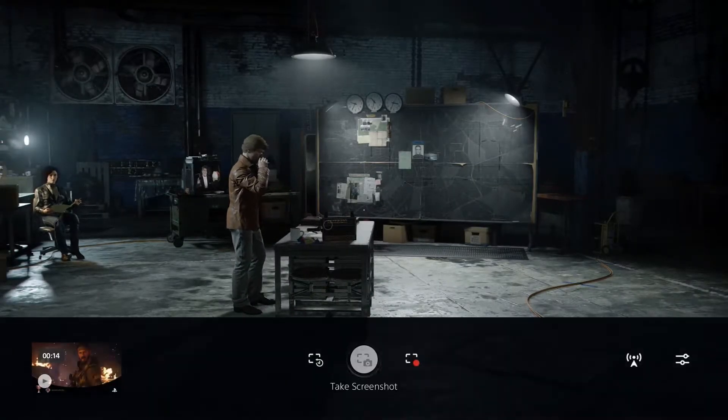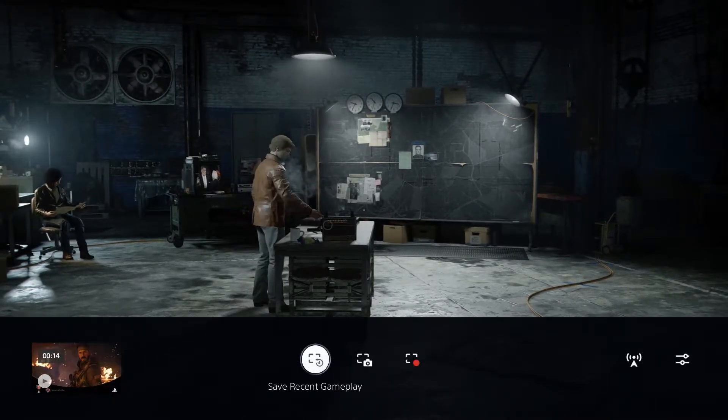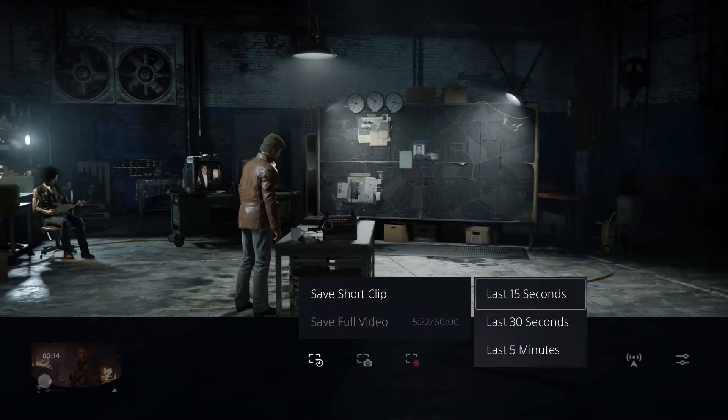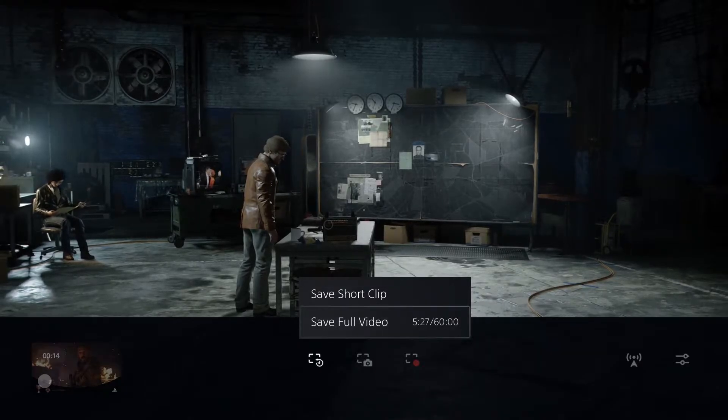You can actually choose Save Recent Gameplay here. If you click that, you can do Save Short Clip or Save Full Video. For a short clip, you can choose to record the last 15 seconds, 30 seconds, or 5 minutes, or you can do a full video of 60 seconds.